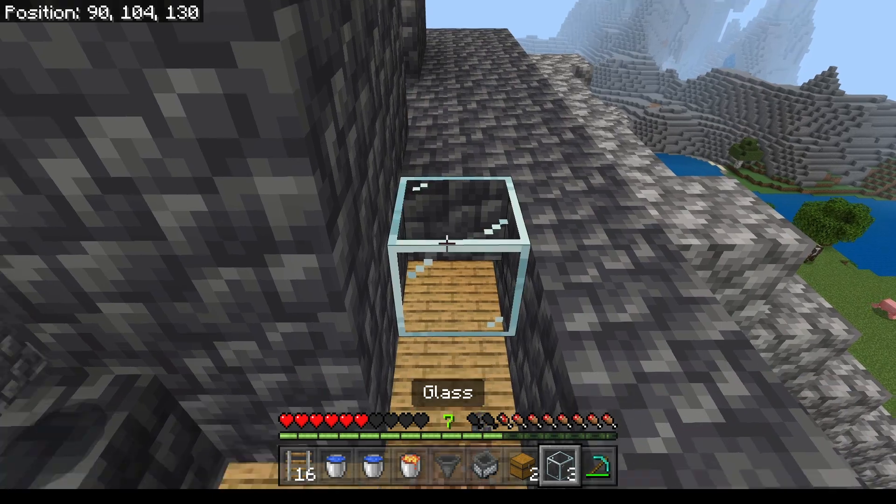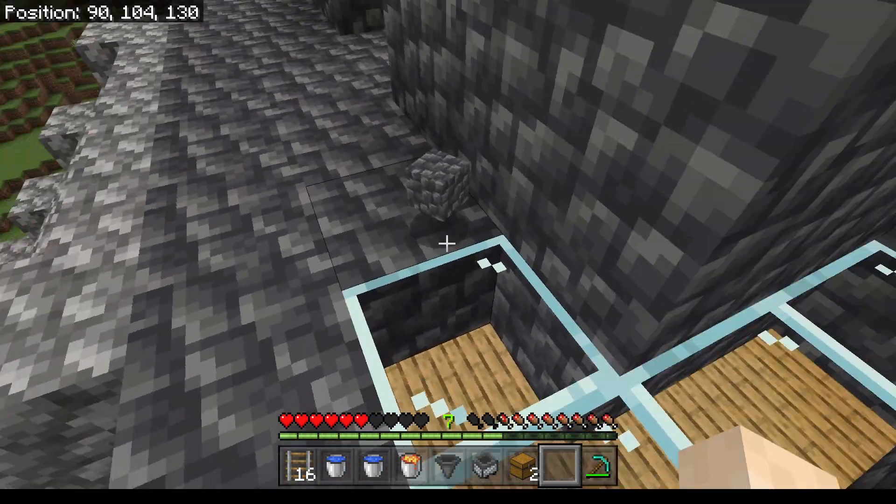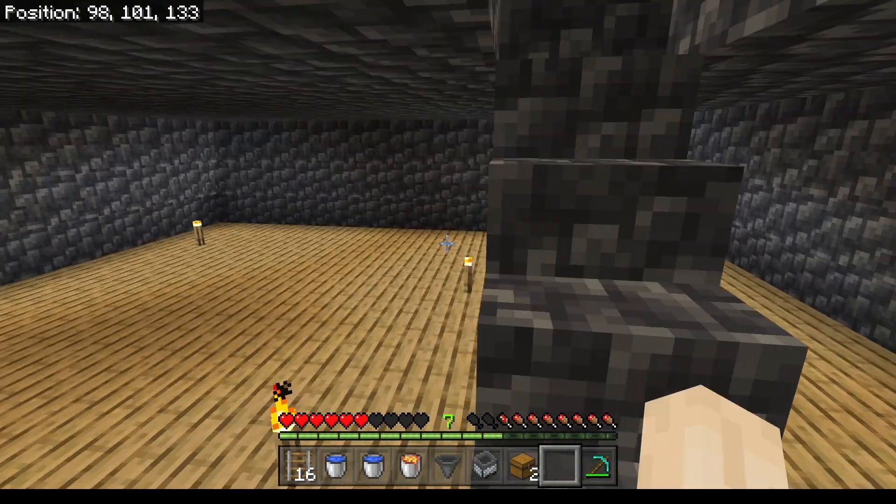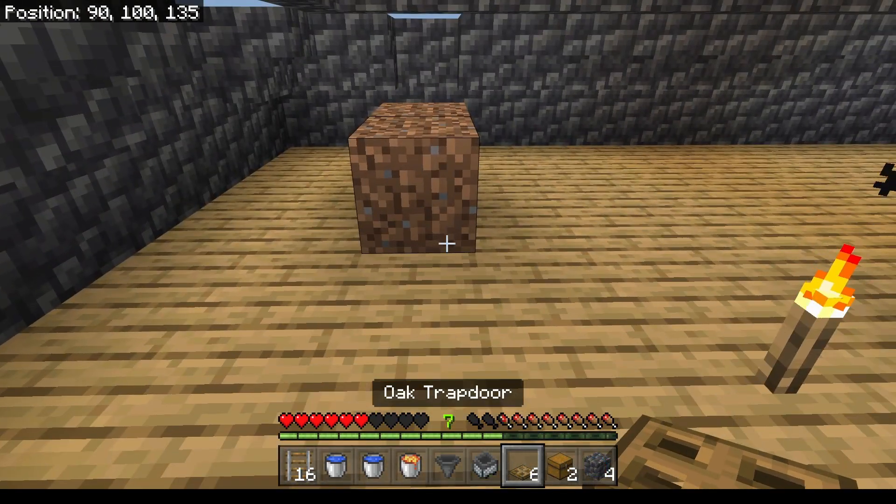I am going to start by adding a few skylights so I can hopefully get the day and rain bonuses. I stuck a couple of placeholder dirt blocks below where the skylights went in.